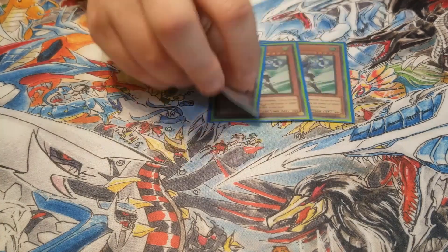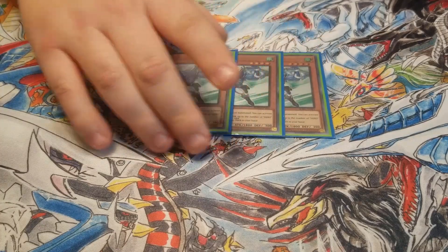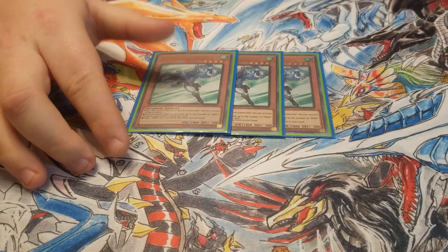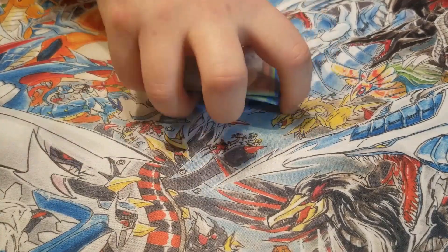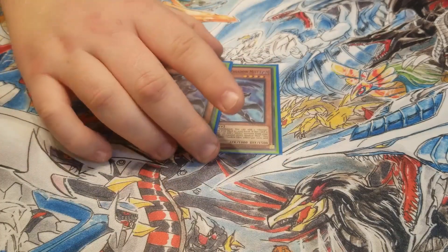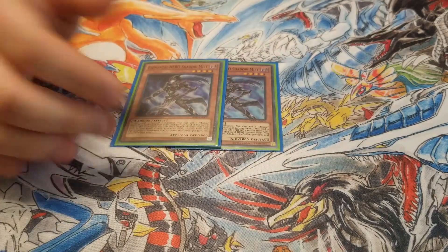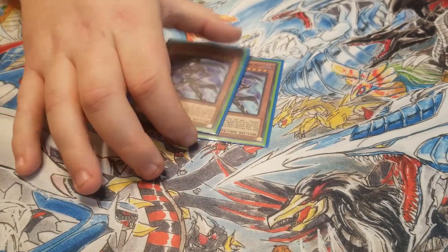Starting off with the Elemental Heroes, I play three Stratos. This is one of the core cards of the deck — obviously you search a hero when he's normal or special summoned, or you can destroy Spell and Traps up to the amount of heroes you have. So max out on Stratos. Next I play two Elemental Hero Shadow Mist. When this card is special summoned you can add a change quick-play spell to your hand, and when it's sent to the grave you can add a hero monster to your hand.